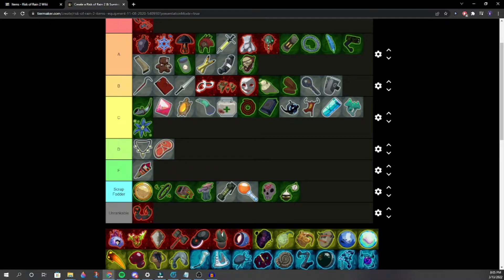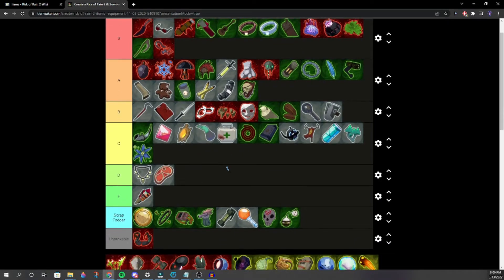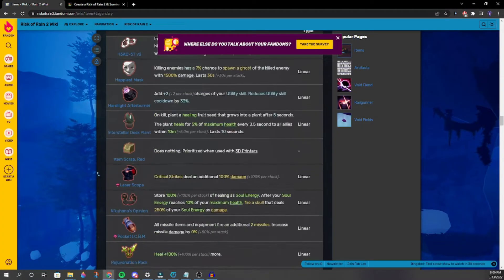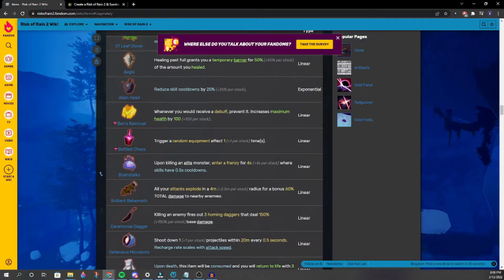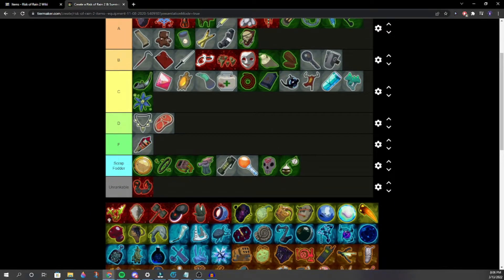Brainstalks — pretty decent. Good with Artifact of Honor. Around mid A or low A. It gives you a frenzy when you kill elites — no cooldowns for a couple of seconds. That's why it's good with Honor.